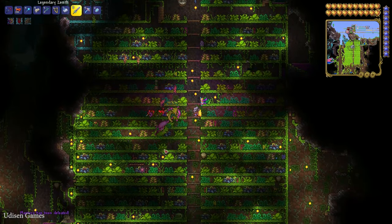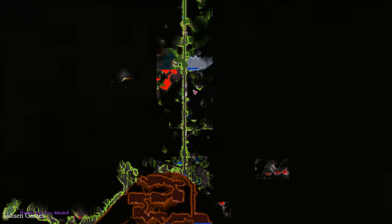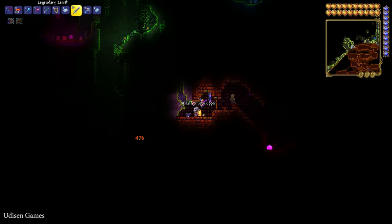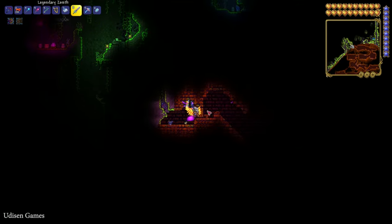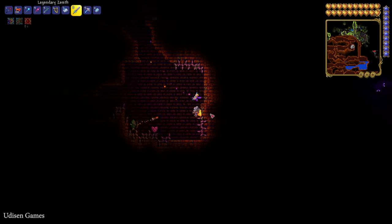After that, find the jungle pyramid. It is a very special structure you can find at any level. It looks like a pyramid underground. Inside this place, open the main door with the key that Plantera dropped. Go inside and explore.